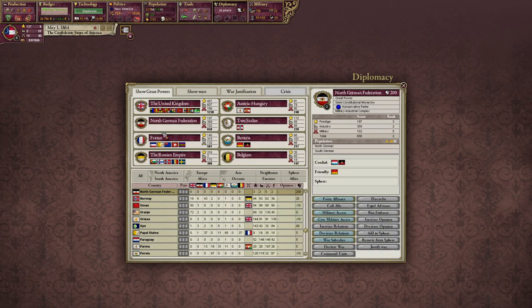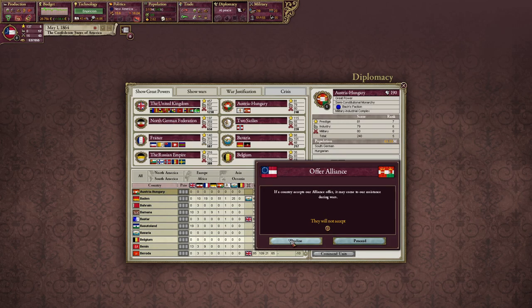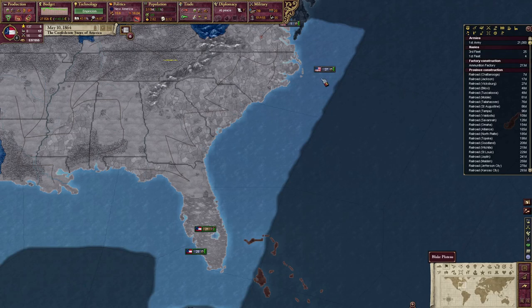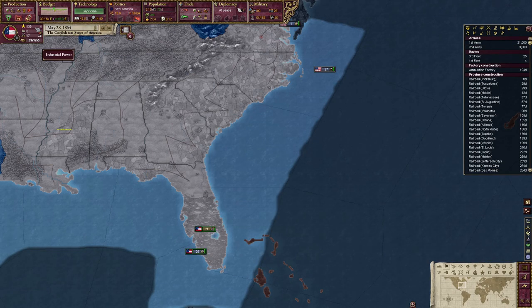Are you looking at an alliance? No? Okay. How about you guys? We've got some pretty good relations with everybody here — well, everyone that's somewhat important. Belgium, Bavaria — these guys don't really matter too much. We can't even do influence stuff. Let's find it — we're fifth most prestigious nation in the world. A black abolitionist — get more prestige. We're fourth in the world for prestige now.